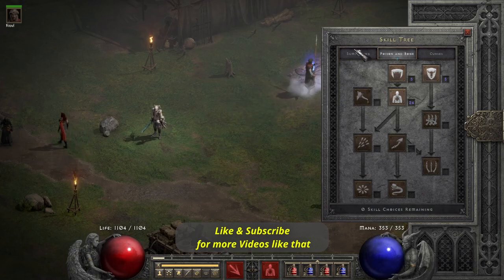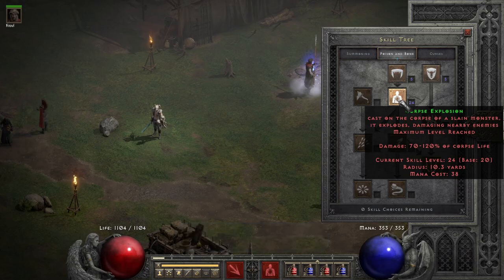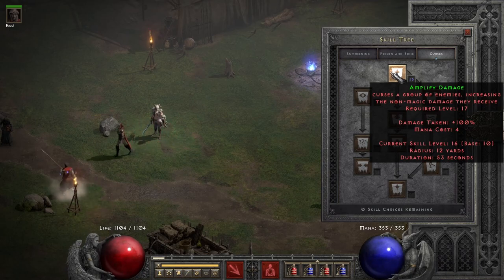For the Poison and Bone tree I have 1 into Teeth to get to Corpse Explosion and put 20 points in there to raise my radius. This will be your number one skill after one or two monsters die — you can just Corpse Explosion and everything else will fall down pretty quickly. As for Curses, I put around 10 points into Amplify Damage to further enhance its radius, which makes it a little bit more convenient to cast since we don't have much plus skills. It's very nice to put a few points in it.